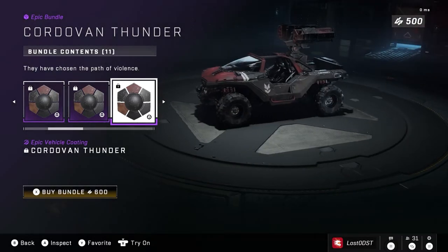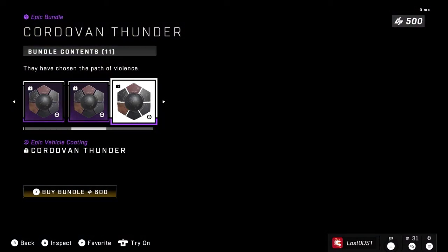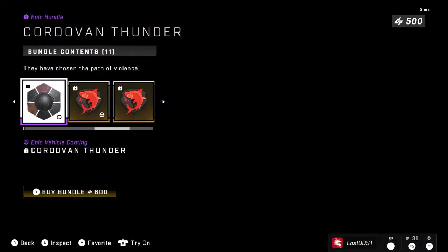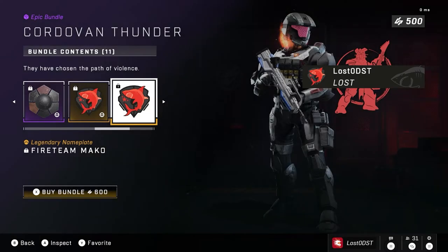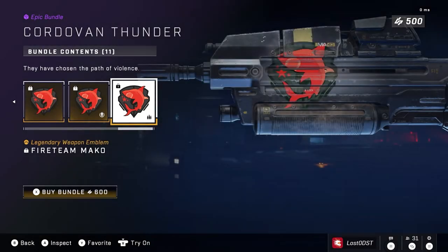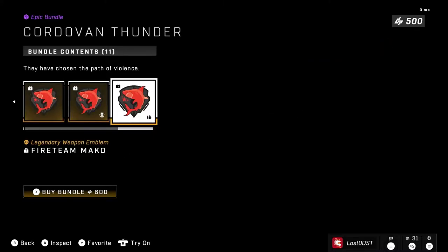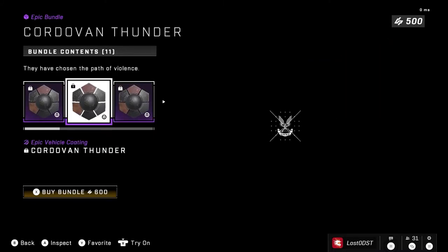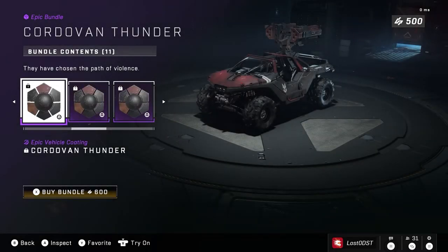Nothing too unique or special but it's not too bad. It wouldn't be a bundle without emblems, so we also got a shark emblem for the vehicle, a nameplate, and armor and weapon emblems. If you like sharks it's pretty cool. It comes with all these coatings as well as a few emblems for the price of 600 credits. I think this is really fair even if the coatings aren't that interesting — I agree with this one 100%.